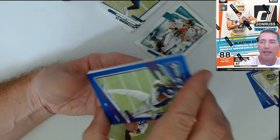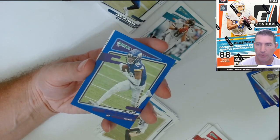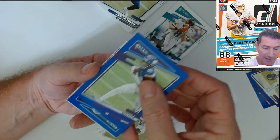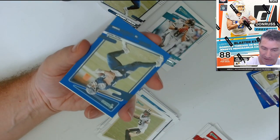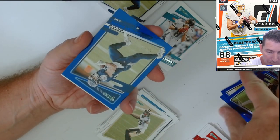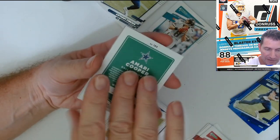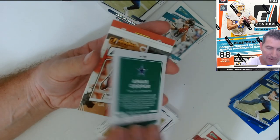I gotta think about Justin Fields — but we'll see on that, right after Sunday, after what the Browns did to him. That guy's to be determined at this point. And you know they're all rough right now. Zach Wilson's not even looking too great after that great preseason he had.